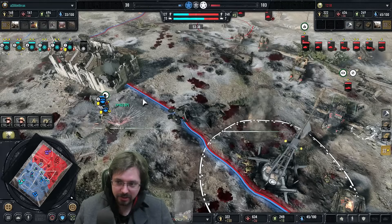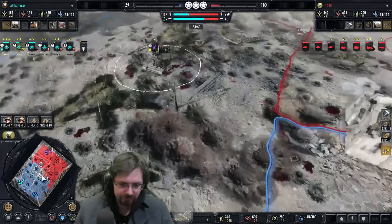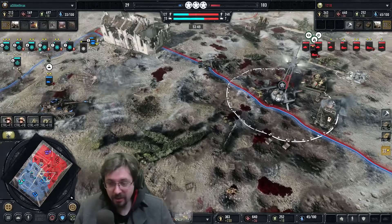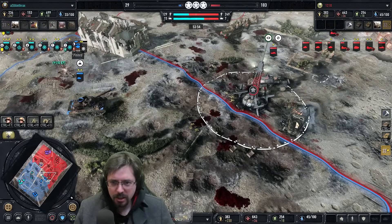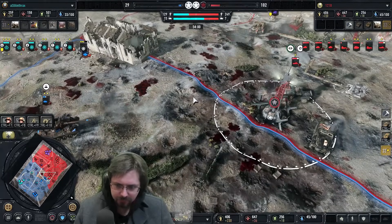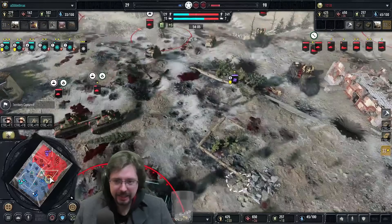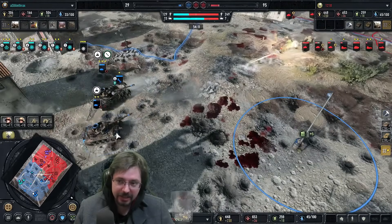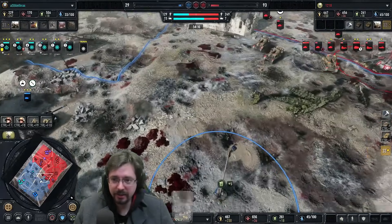I feel like Chaffe spam would be better than Hellcats, to be honest. Counter spam with spam. He still hasn't really built himself an anti-tank gun this game. The Marders are pushing in — they might get a pick here but both shots miss. If they hit this one they would probably have killed it — they're going to back up.